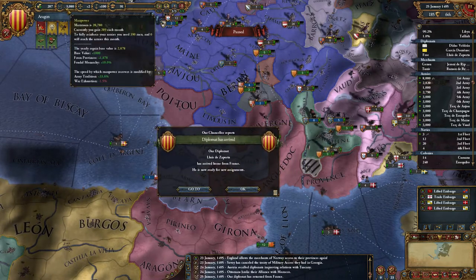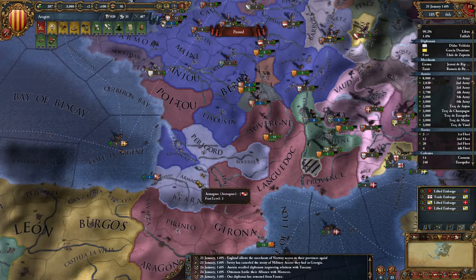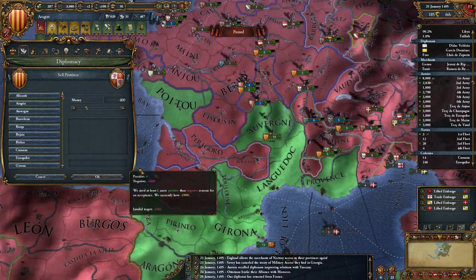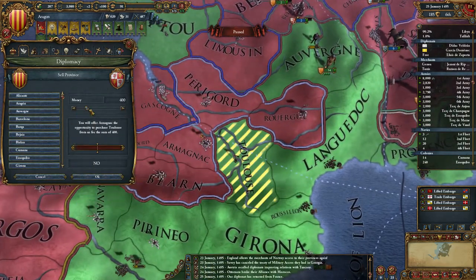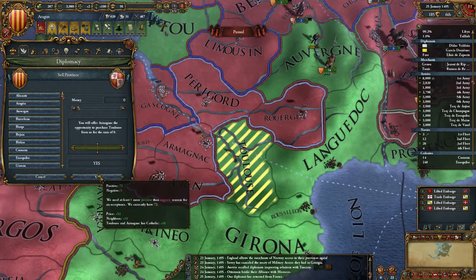Wow, manpower took a massive hit. Diplomat's back from France — let's sell the province to Armagnac: Toulouse. They'll accept that — sadly no money, but that's fine.